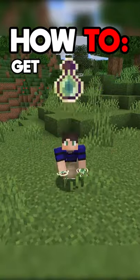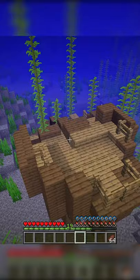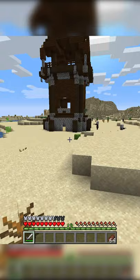How to get bottles of enchanting in Minecraft. Arguably the easiest way to get a bottle of enchanting is by finding it in a shipwreck treasure chest. The odds of finding a bottle of enchanting in this chest is 14.1%.